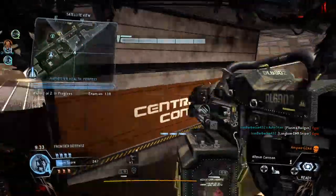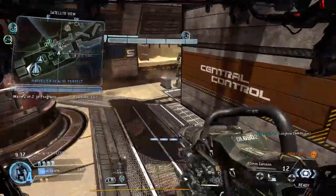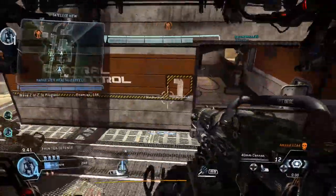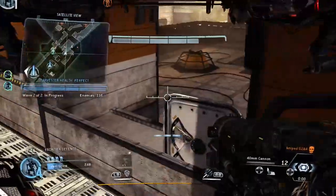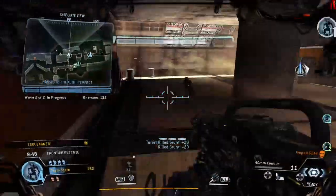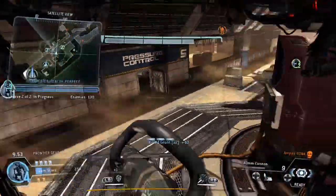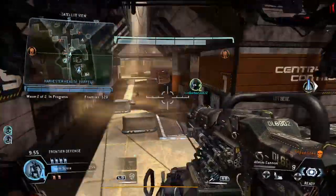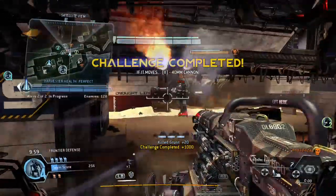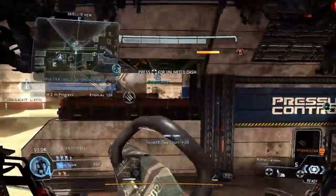Enemy titan down. Your turret's ready to go — just set it up somewhere. That's a great place for your turret; it's doing a ton of damage. The last call is ready to go. I'm getting out of my lane. Friendly titan down.